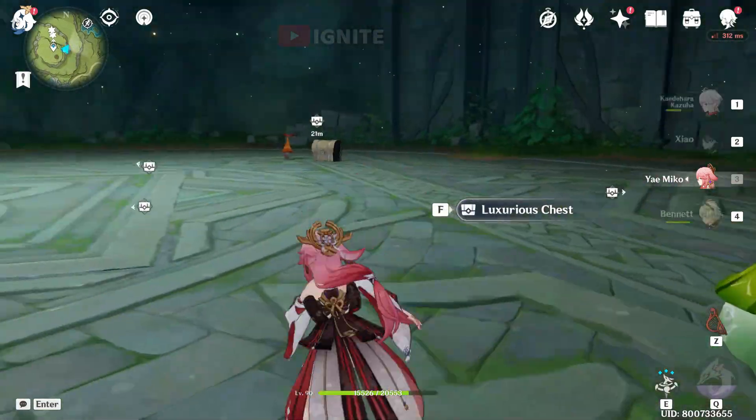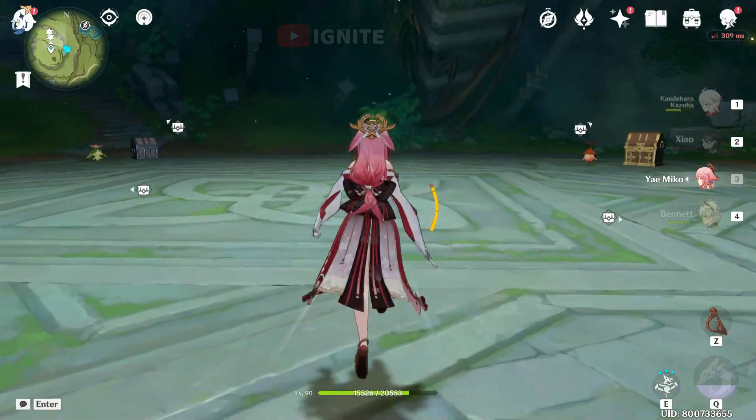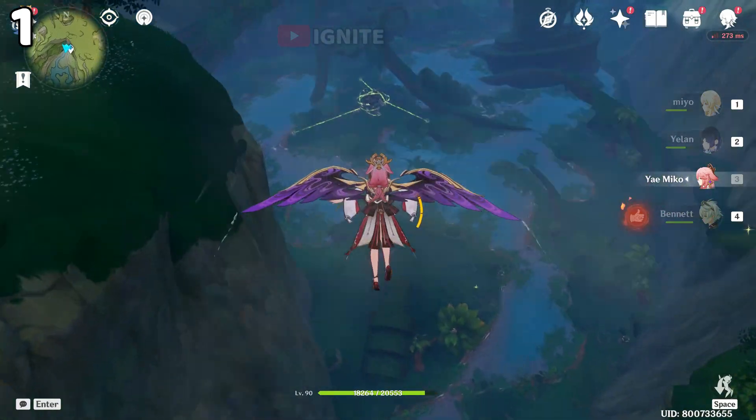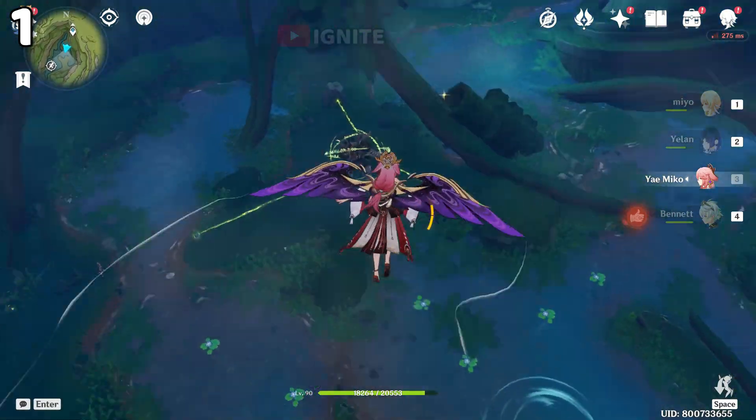In this video I will show you 16 sealed human guards locations with 20 chests, an underground location, and a lock. For the first location you have to come to this waypoint, and after coming to this waypoint you just have to glide down and you will see the first human guard sealed here.